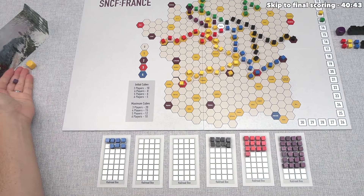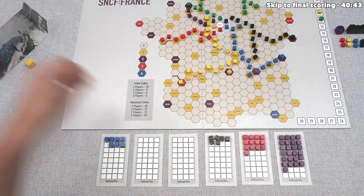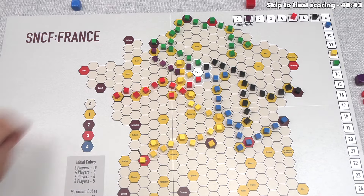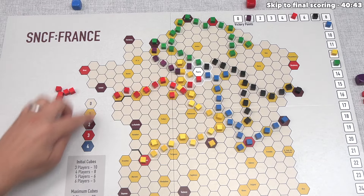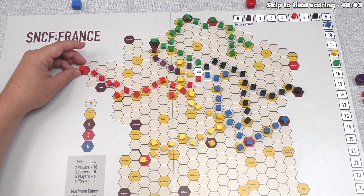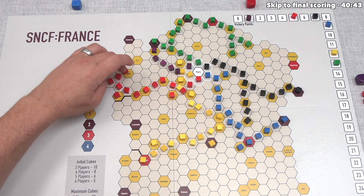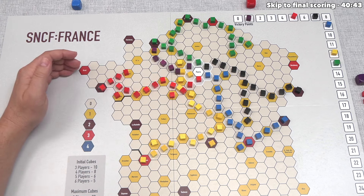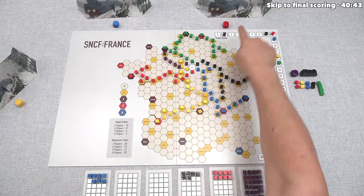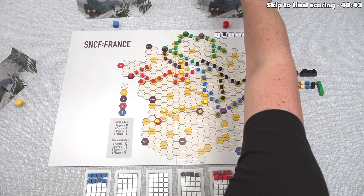Yellow sells one purple and buys two black stocks — the dreams of purple appear to have died. Blue then builds with the red railroad, placing five cubes. They could connect that red city worth three points, or go another route also worth three — they choose the alternate route. Red's value goes up by three, bringing it to eight. Red then sells a blue stock and buys two more black stocks.